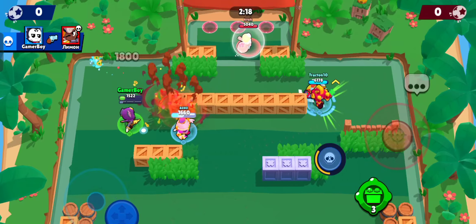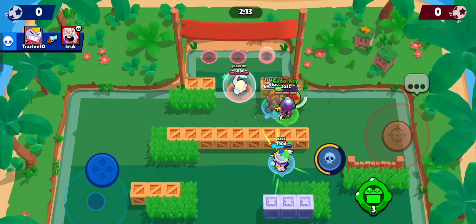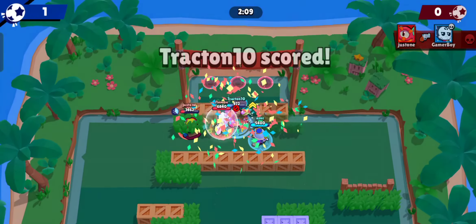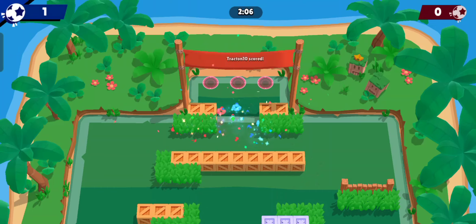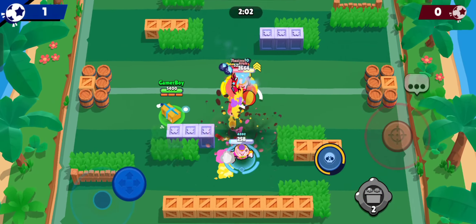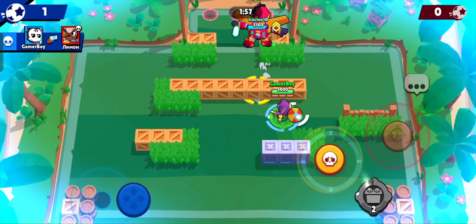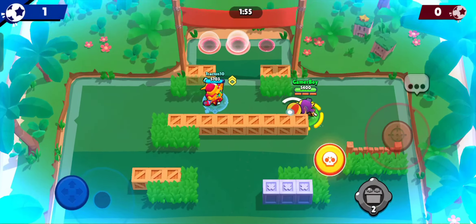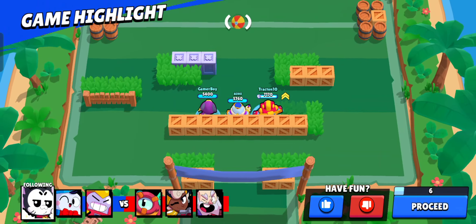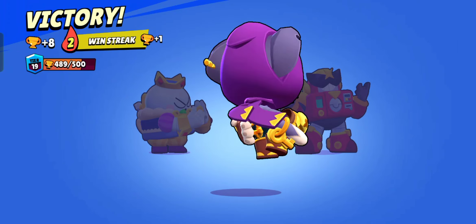Well played — use super, come on, search for goal. Just miss, but we have the ball. Come on — first goal! Let's go! Attack, nice search, well played. We got the ball and used the super — win the match! Goal!